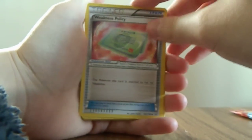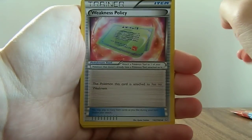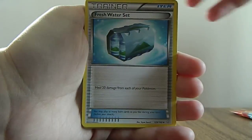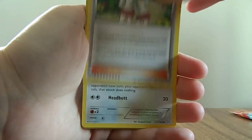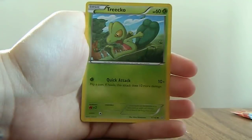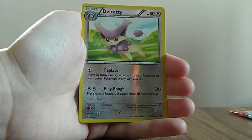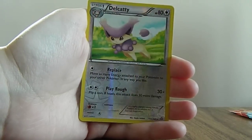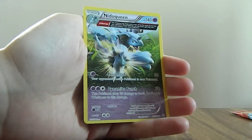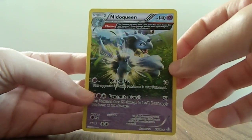Boom. Our last two blister packs didn't give us anything good, so here's hoping we get something good soon. Weakness Policy, Freshwater Set, Teammates, Zigzagoon, Weedle, Bunnelby, Trico, Skiddy, a Reverse Holo Delcatty — oh, nice, not even bad at all, that's a very nice looking card. And we have a Needle Queen Ancient Trait Non-Holo Rare. Yeah, I definitely have this card already.